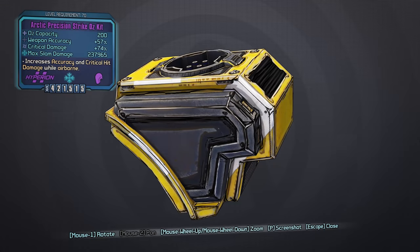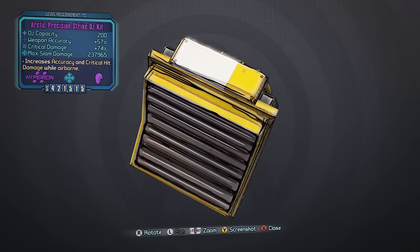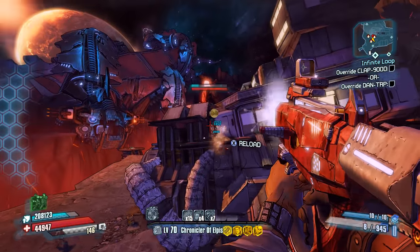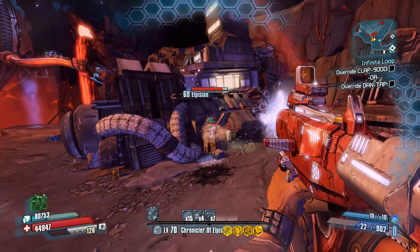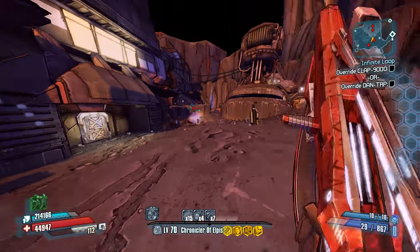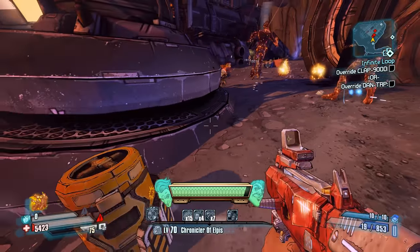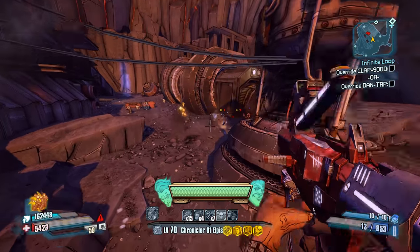Number 9: the Precision Strike Oz kit. The Precision Strike is a great offensive-based Oz kit that boosts the player's accuracy as well as their critical hit damage while they are airborne. Boosts to critical hit damage can be very useful across a wide variety of characters, and when properly combined with the right weapons and setting, it's a great choice. The only problem is that both effects are only active while the player is airborne, making it mostly effective in a low gravity scenario. Fortunately, large portions of the Pre-Sequel take place in low gravity.